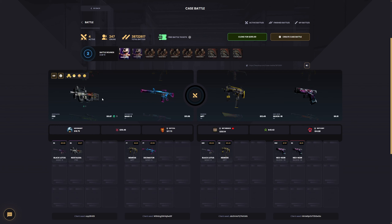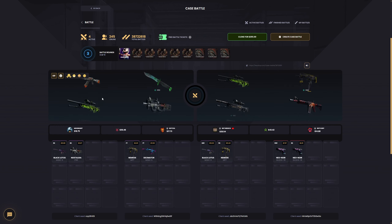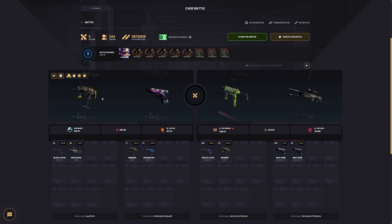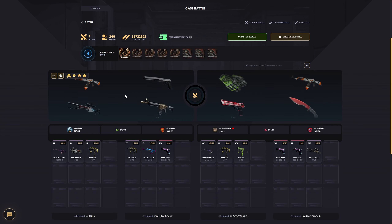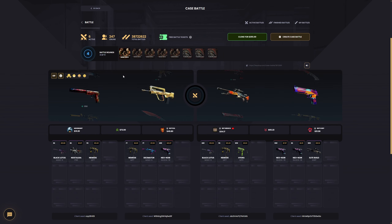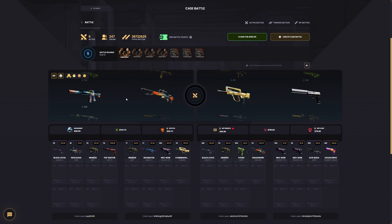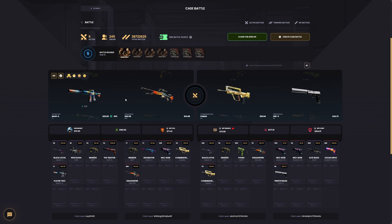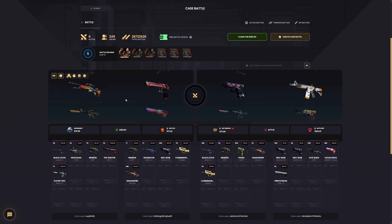Okay, that looks really normal. What does 'really normal' mean? What's going on? Okay, these are $30 dollar cases. It looks like we can make some profit.